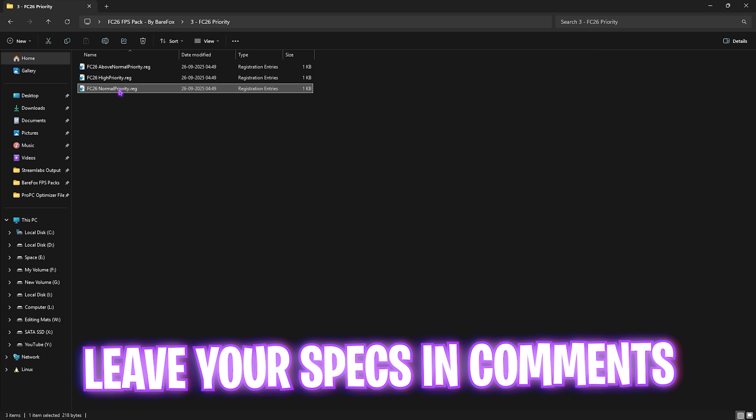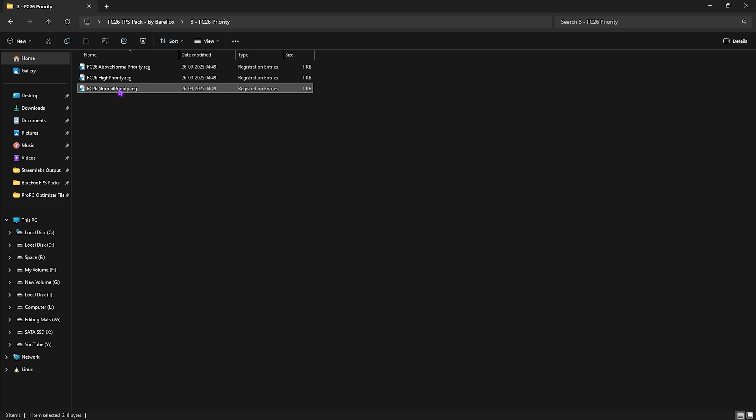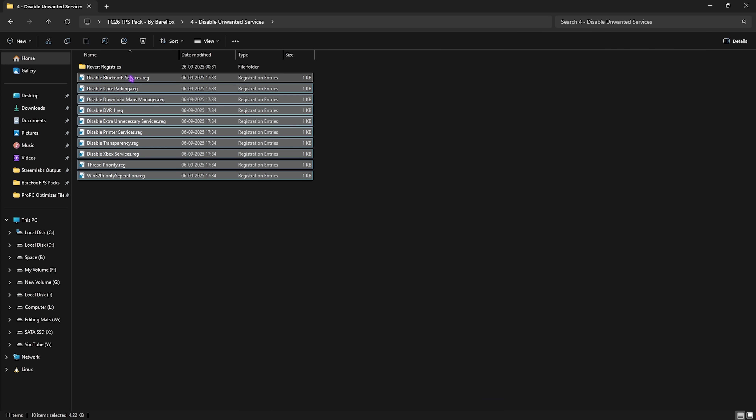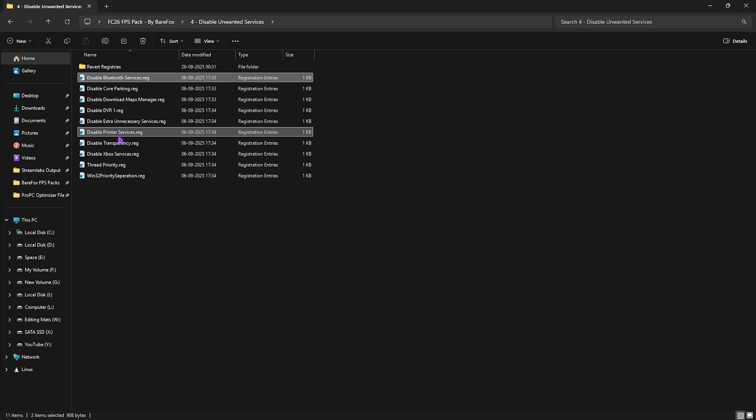The third folder is FC26 Priority, which includes above normal, high, and normal priority options for FC26. Leave your PC specs in the comments below and I'll tell you which priority to choose. The fourth folder is Disable Unwanted Services, which contains registries for useless services still running and consuming resources. Unless you use Bluetooth or printer services, apply every single registry in this folder.